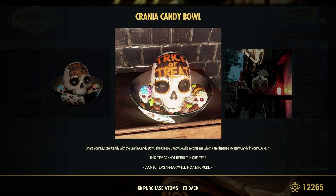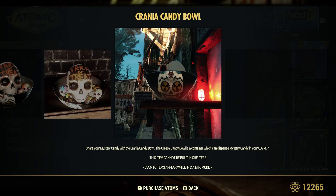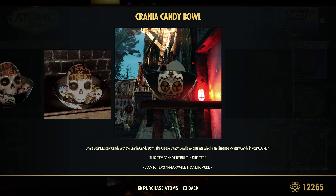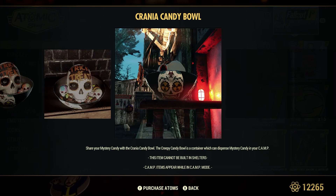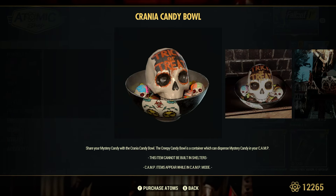Now if you're a returning player from back in the day, the last couple of years we had what was called the Spooky Candy Bowl — I made a video on that recently. This new Crania Candy Bowl is basically just a reskin of the spooky one. You can go ahead and claim it if you wish — it's free, so why not? It's just a reskin of the OG spooky candy bowl, which is the black candy bowl with the green hand. Either one works; they both do the same thing.